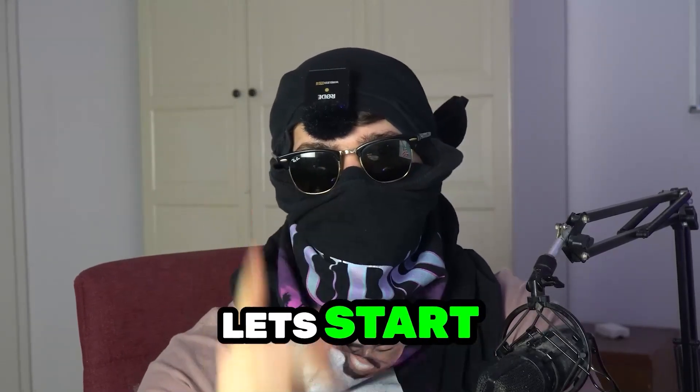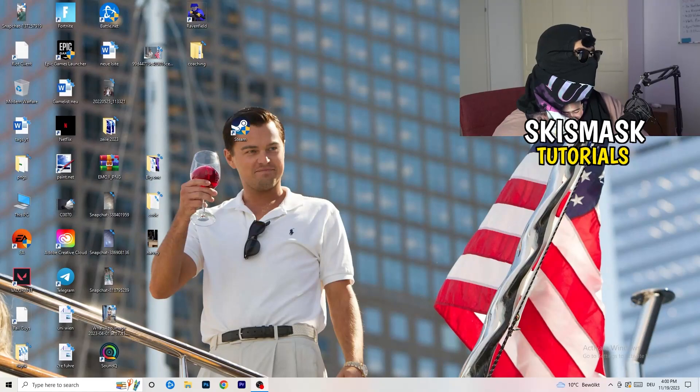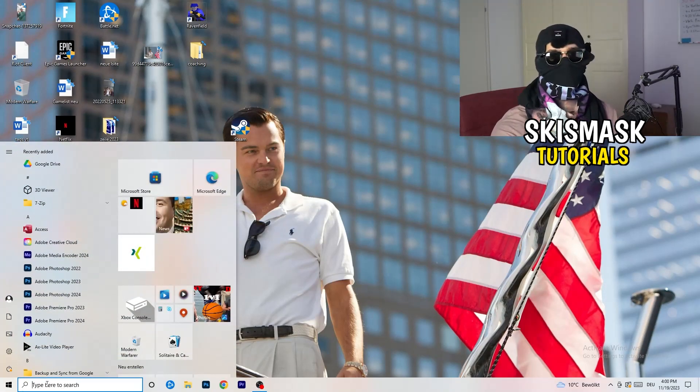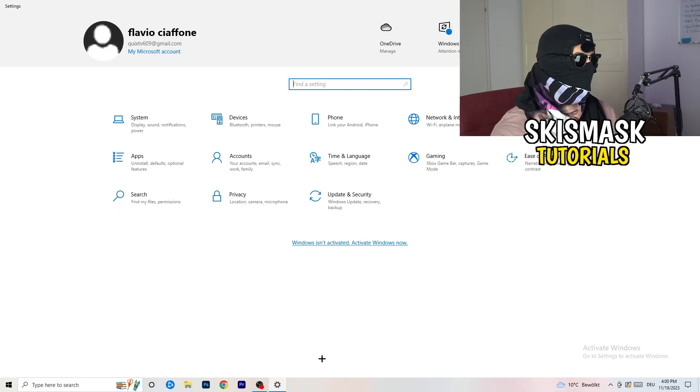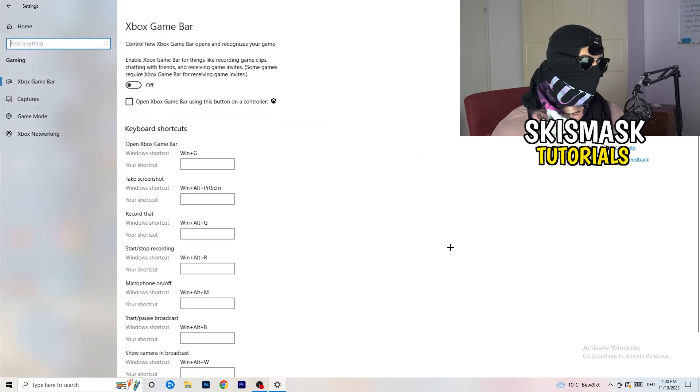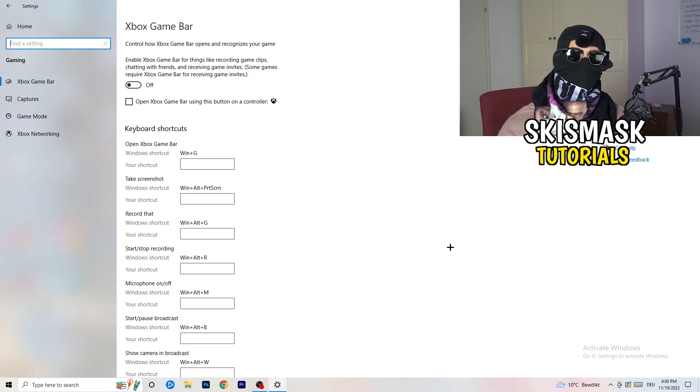The first thing is really simple. Go to the bottom left corner of your screen, right-click, and click on Windows Settings — or hit your Windows key and click Settings. Once Settings opens, go to Gaming. We're going to Xbox Game Bar first — you need to turn this off. It causes a lot of trouble, especially for low-end PCs. You don't want it running.